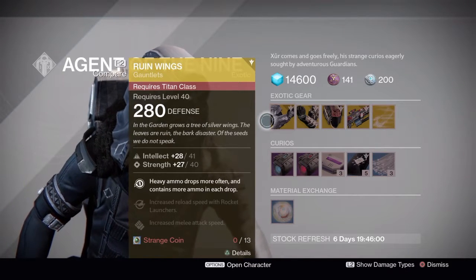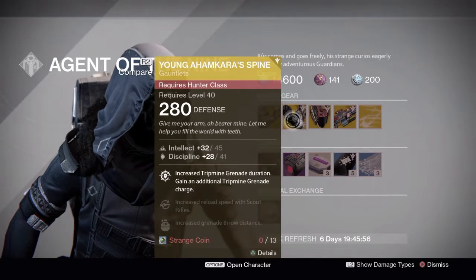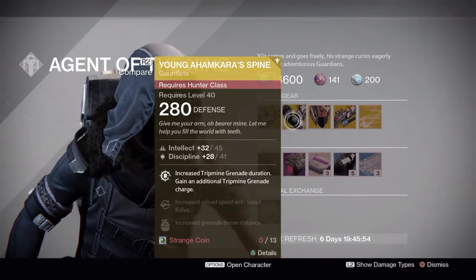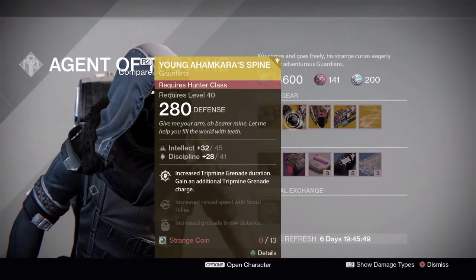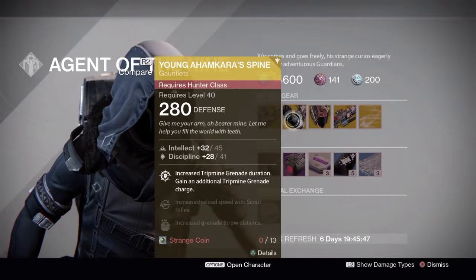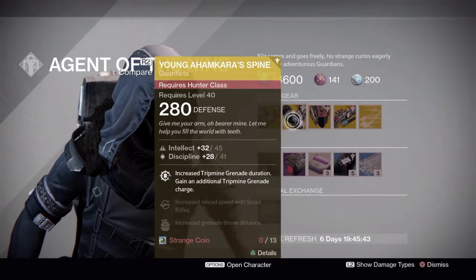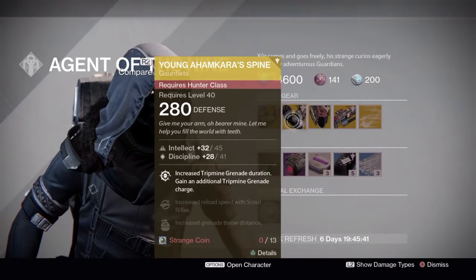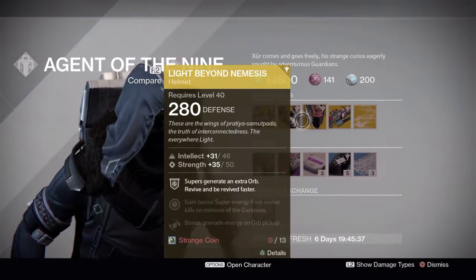For the Hunter we have Young Ahamkara's Spine — definitely something I would recommend. Yesterday I was in Crucible and all these guys were doing was throwing trip mines trying to kill us. There were three Hunters, but they were pretty good with them. So let's move on to the Warlock.